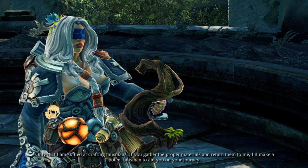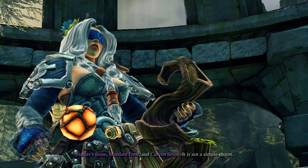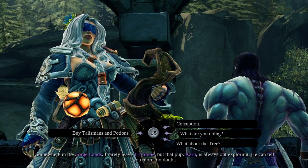Start off by talking to the shaman Myria in Tristone. She'll tell you that she can make you a powerful talisman if you collect three ingredients for her. The three ingredients are Stalker's Bone, Mordant Dew, and Carven Stone. She also tells you to talk to a character named Karn so that he can tell you where to find the three items.